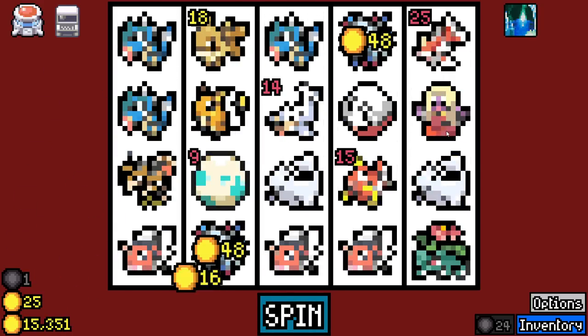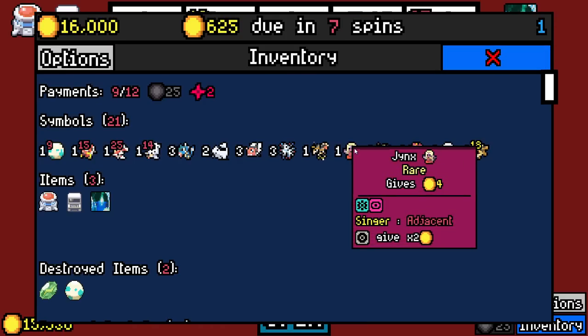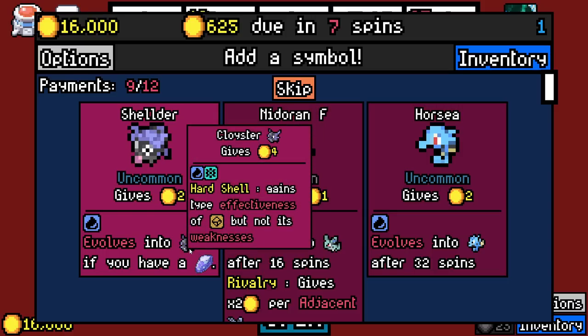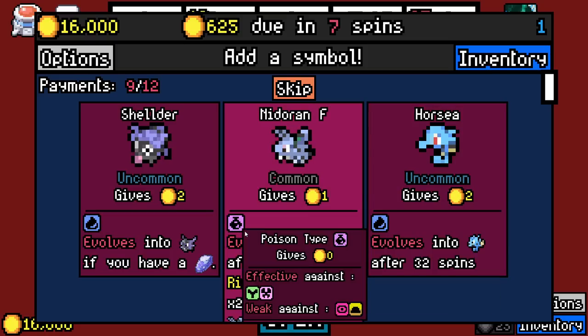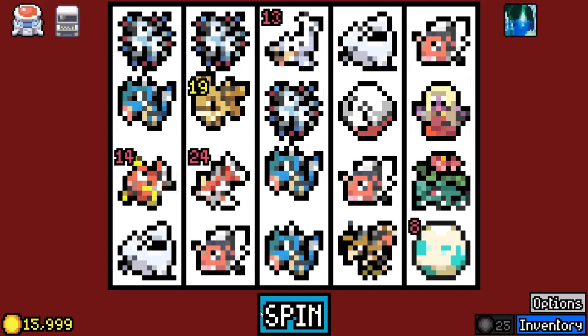There's what... Jynx is ice, Dugong is ice. Who else is ice in Gen 1? Cloyster. I'm not anticipating we're going to actually get it then. We have to spin ten times to hatch the egg.